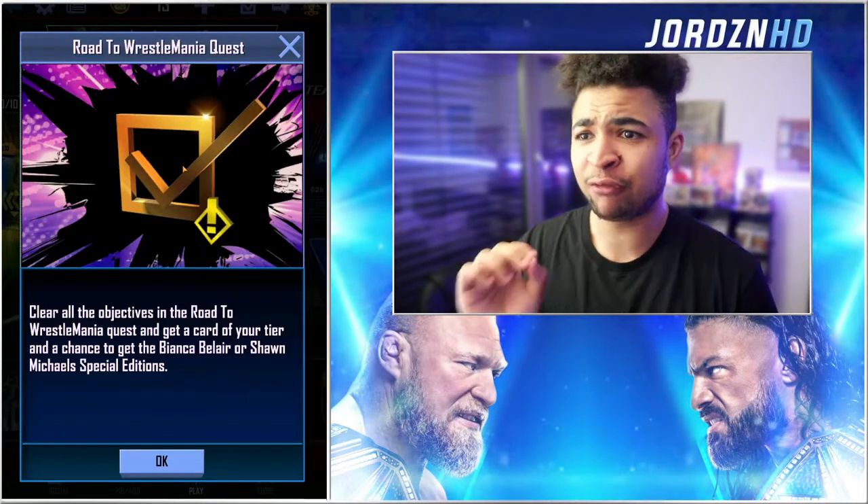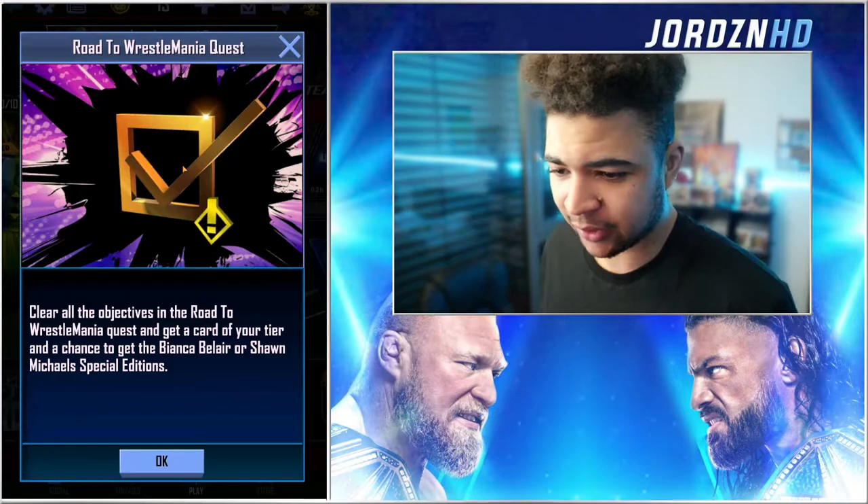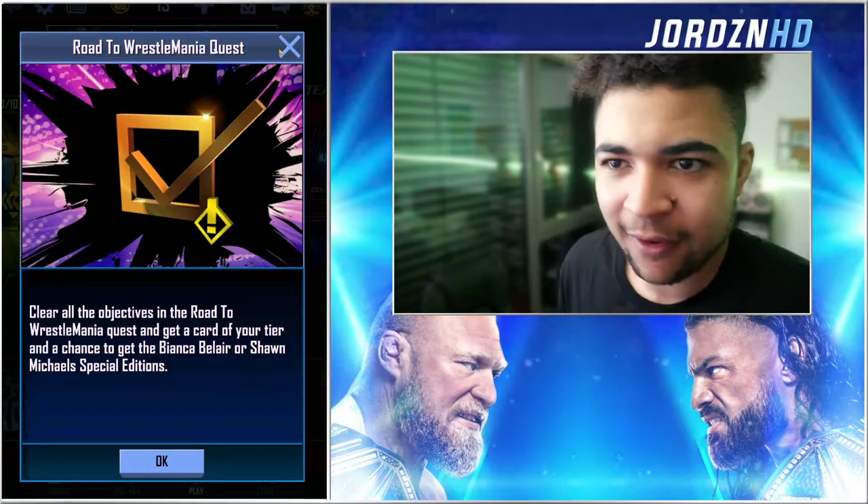Oh my god, this has just dropped in Supercard right now — Road to Wrestlemania Quest. Clear all objectives in the Road to Wrestlemania Quest and get a card of your tier and a chance to get Bianca Belair or Shawn Michaels Special Edition. Very, very cool.